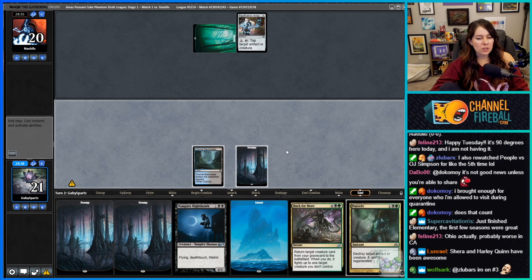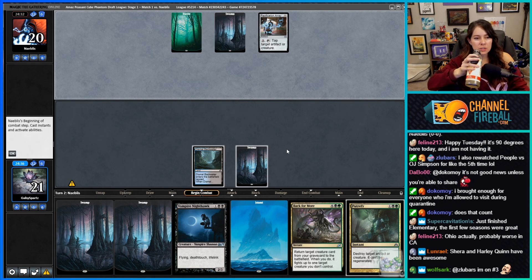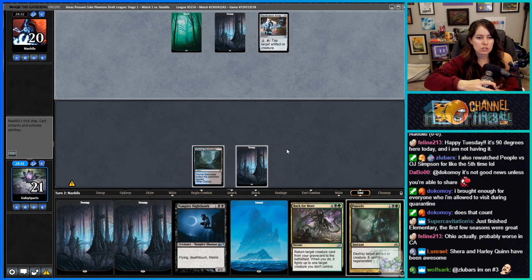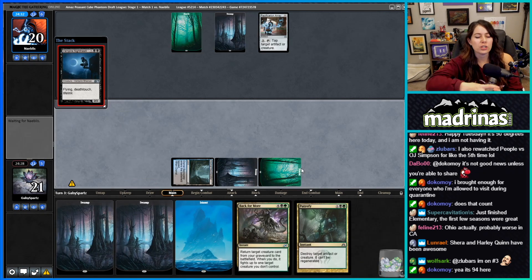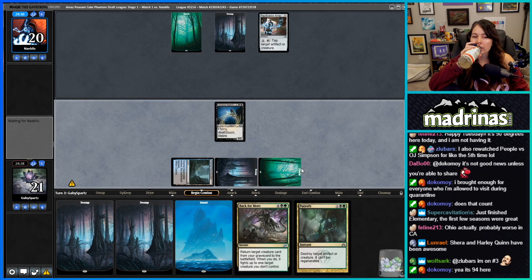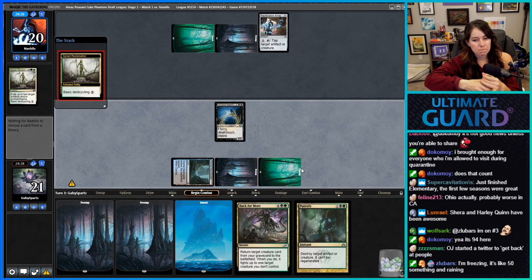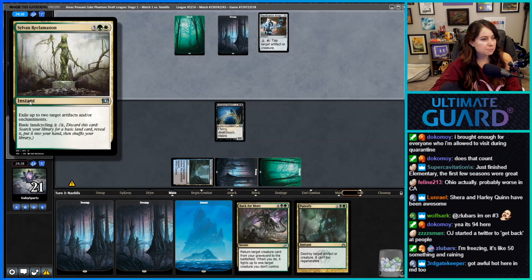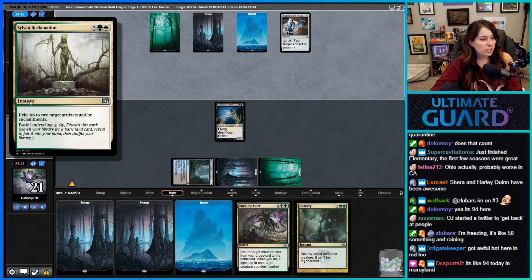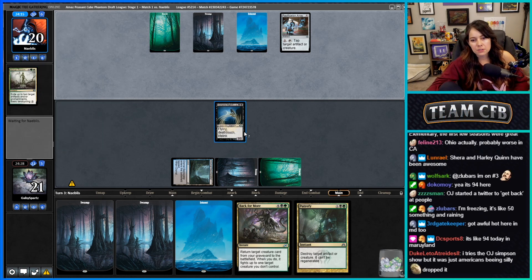People in California were saying temperatures were reaching 90 or something. Ohio summers are similar to Chicago or Indiana — so humid, I did not like that. The basic land cycle card: Sylvan Reclamation — exile up to two target artifacts and/or enchantments, with basic land cycling. That's a cool card. It's 94 today in Maryland — damn.